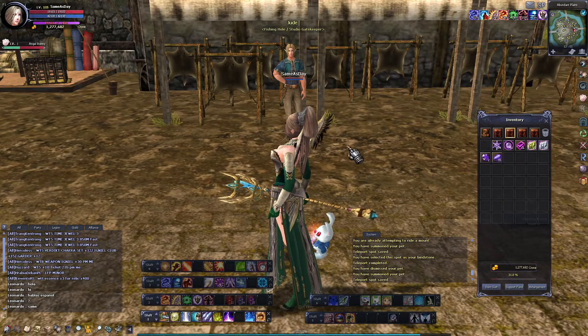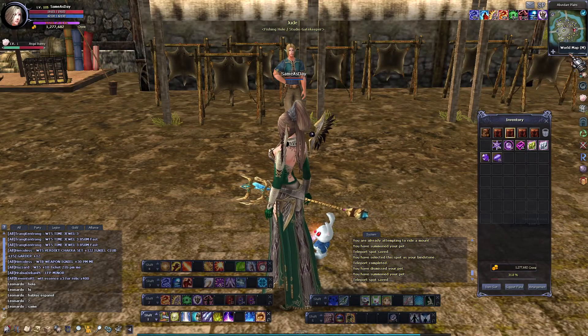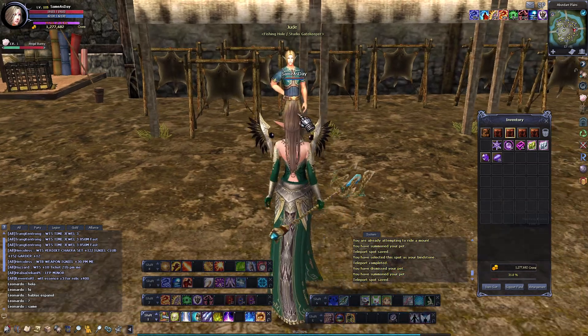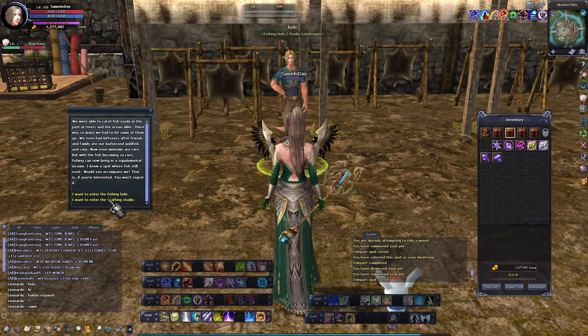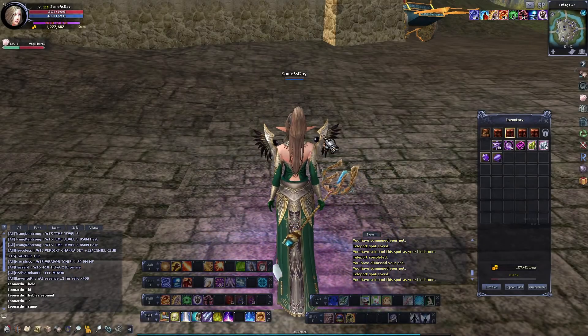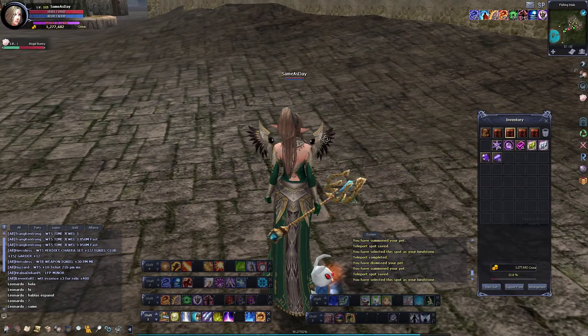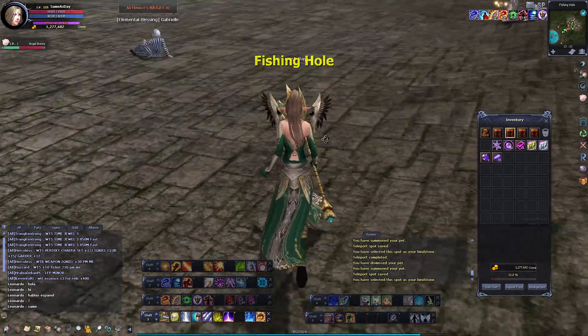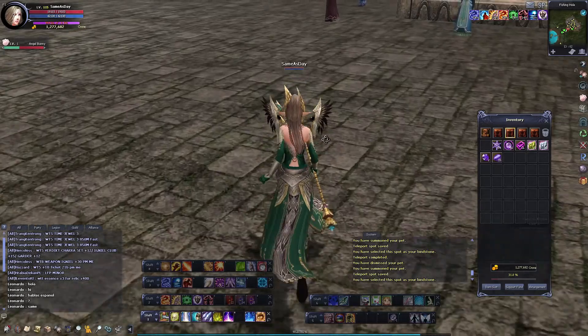Welcome to Gaming with Knack. I'm gonna go over the crafting system and a few parts of that. First you need to go to this guy — depending on which town you're in, he will be in a different location. Just look for that emblem. Once you get there, you're gonna want to go this way. It will be a bit laggy, just to forewarn you.